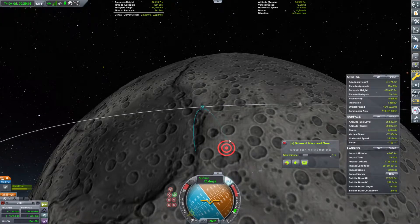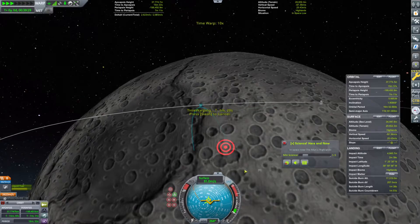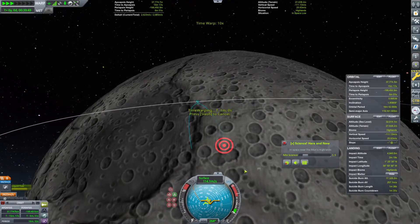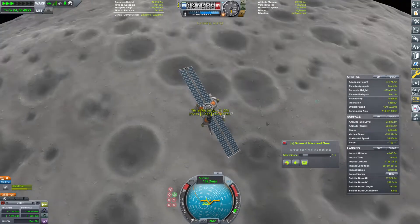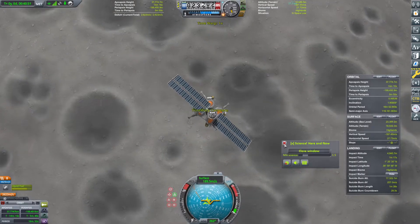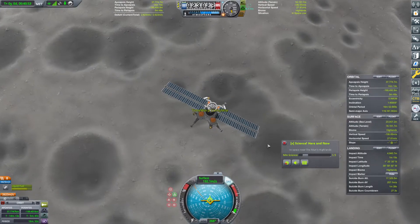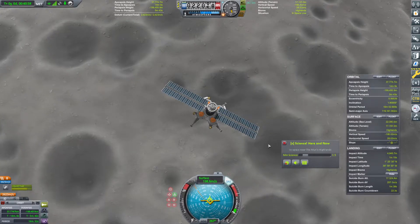Let's go ahead and flip over to retrograde, and we can see our suicide burn countdown is in two minutes. So I'm going to warp ahead about a minute and a half. That will be absolutely fine. This looks like it's going to be a reasonable location to come down. We're going to want to burn this in about 20 seconds.